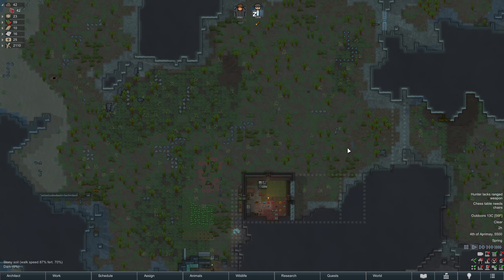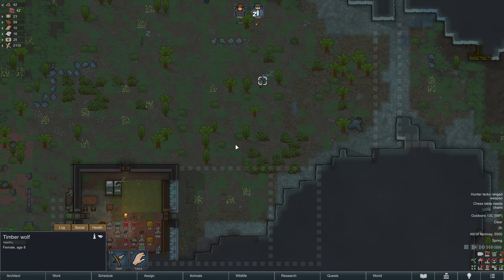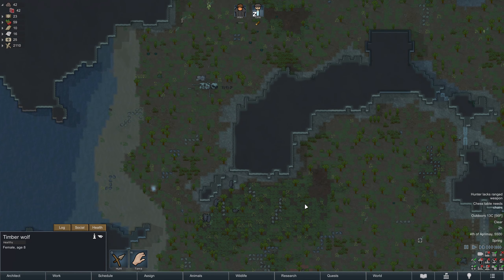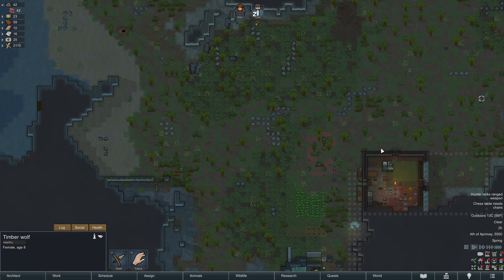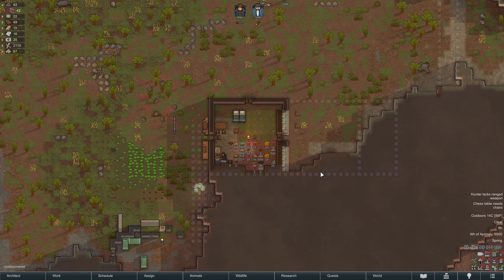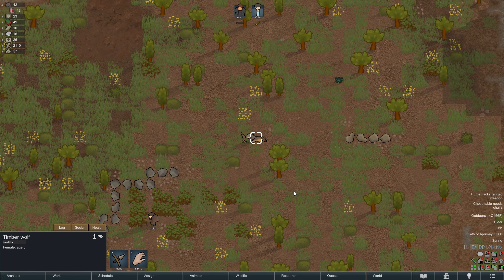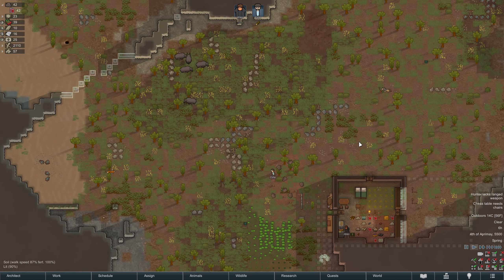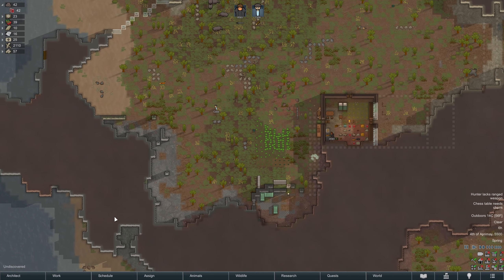Who else do we have to worry about? We have the timber wolf, which is not as scary as the warg by any means. I think that's it. Alex is making us some meals. Timber wolf ate this rat. Of the two I would rather have the timber wolf inside the walls. We're getting some more blocks.